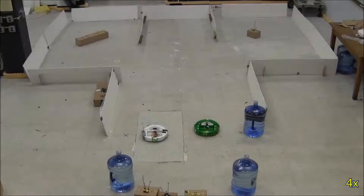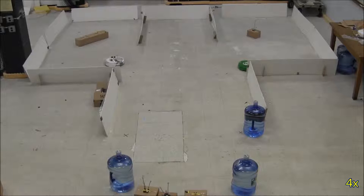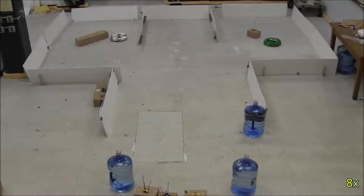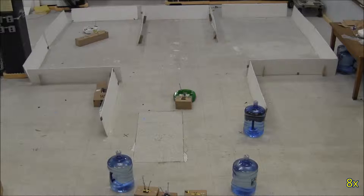The robots don't know the location of the boxes, so they'll split themselves among the depots. The green robot sees the small box, so it goes to the correct side of it to push it to the goal. The white robot sees a big box, so it goes to the correct side of it and waits for the other robot to come and help it push. The green robot will now take the small box to the goal and drop it off.